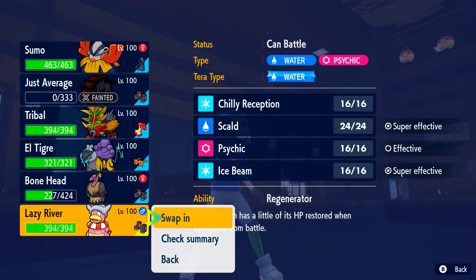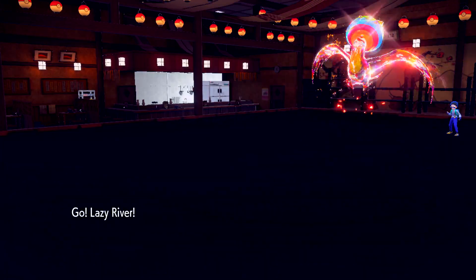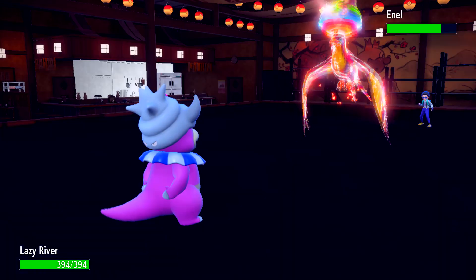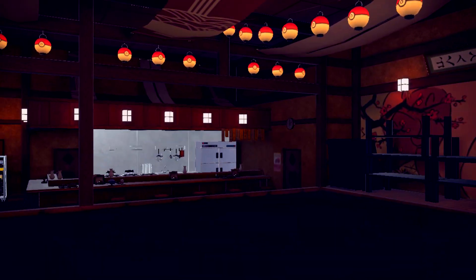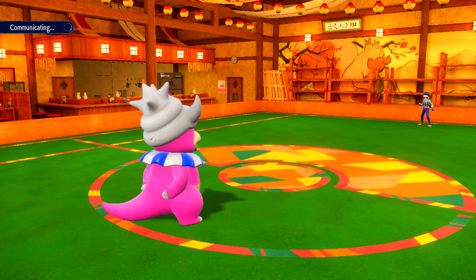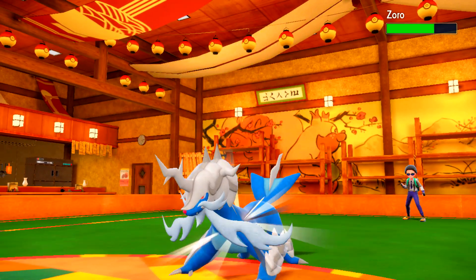He never kills me in one and he does die to a Close Combat. I feel like he needs this Kilowattrel for late game because I do have the Gouging Fire that just destroys him if I can get a Dragon Dance off in the right situation. He is just going to go for the Volt Switch and do a decent chunk of damage. It reveals to me that he is a Timid Kilowattrel, so I'm not too upset about that — that gives me a lot of information that I really needed.